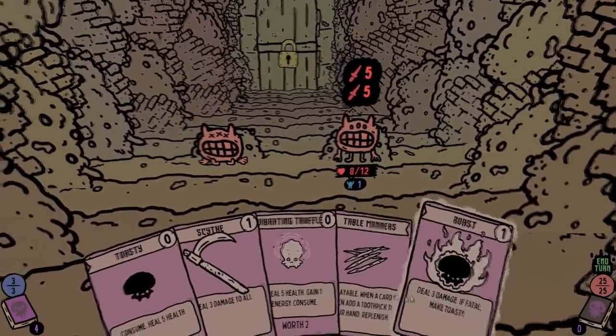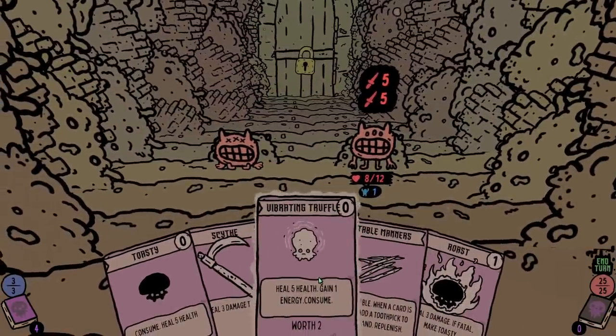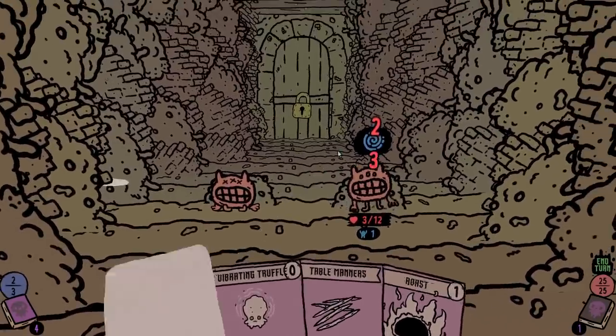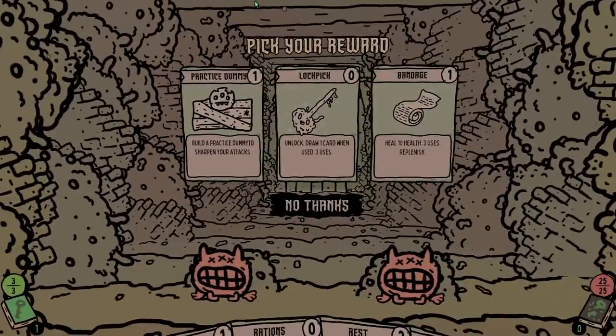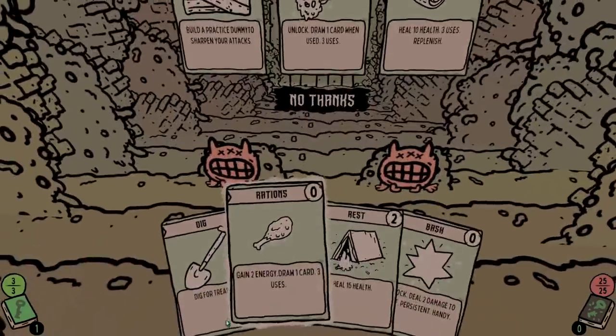This guy's gonna do 10 damage next round so we should probably kill him first. I'm gonna flash him, stab him in the face, and roast him in the face. I'm not gonna eat because I don't need the food right now. This is actually a really bad hand right now. I guess I could eat intentionally just to get the toothpicks — let's do toasty, then we can toothpick the bad boy. We'll scythe just because we can, and we actually did kill him. Perfect.